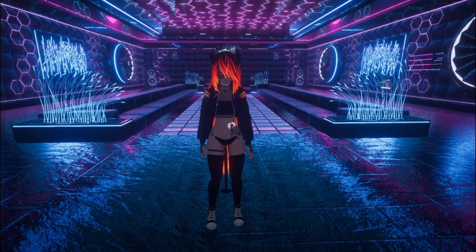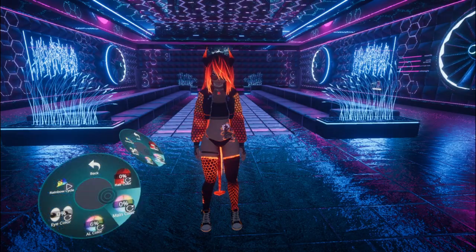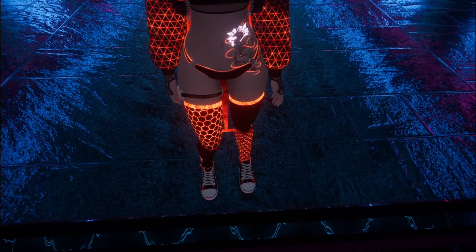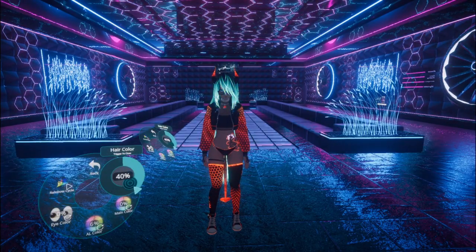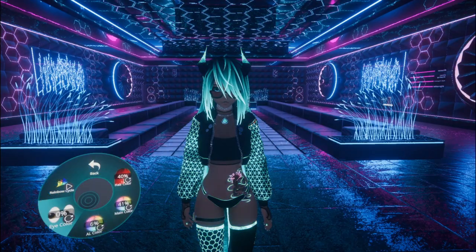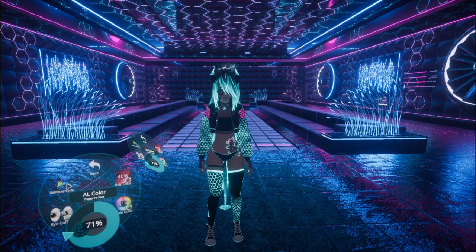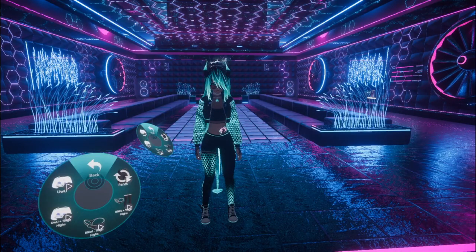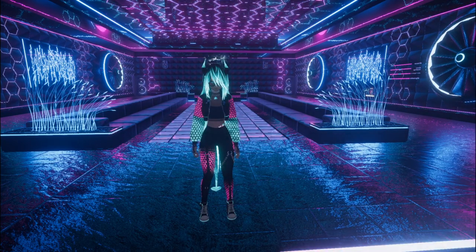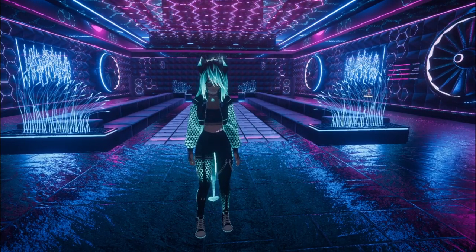If you turn the thigh highs on you'll see they have a slightly different effect — it's easier to see without the black light look. Switching to red you can see they have a lot of interesting distortion that I really like. You can change all the colors independently: I personally love a cyan look for the main color and a pinkish audio link color — it gives kind of a bubblegum look. With the black light look you can invert it by setting the audio link color to black, which gives the opposite soundbar look.